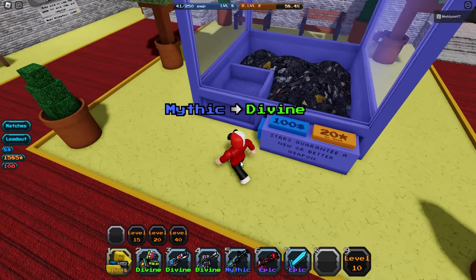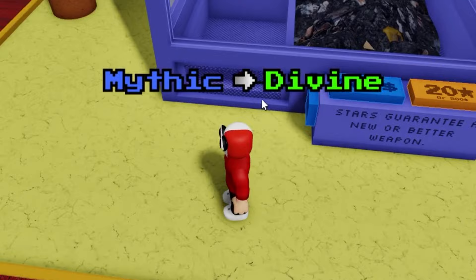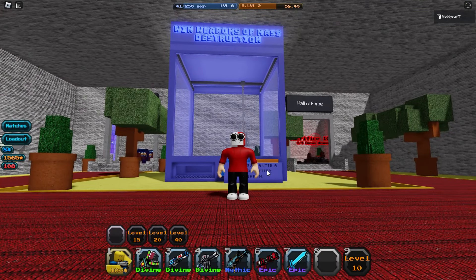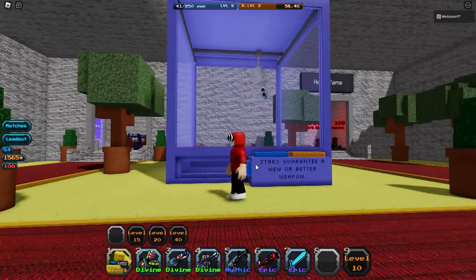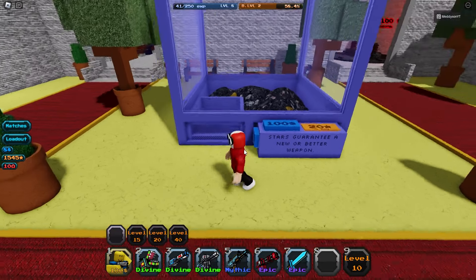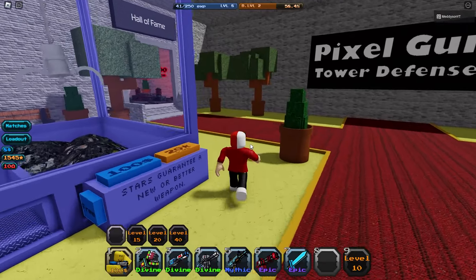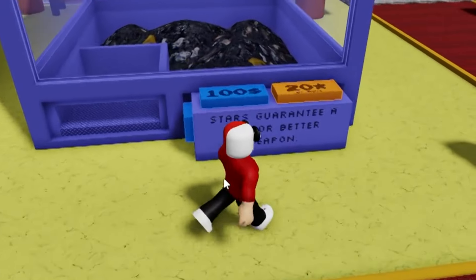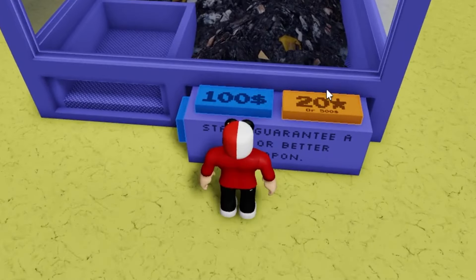I just need divine units — things to get upgraded to divine. Oh my gosh, the first one: mythic to divine! We're absolutely fine. Let's just keep spinning, see what we get. This is fun, isn't it — just sitting at a claw machine. This is like a kid's favourite day out at an arcade. Most of the time you don't win because these things are a scam. Oh my gosh, another divine!